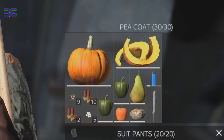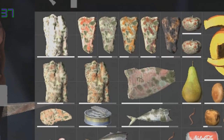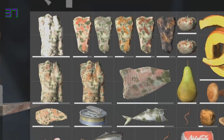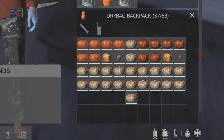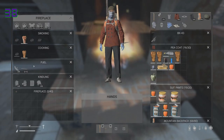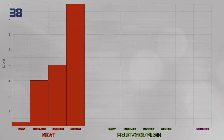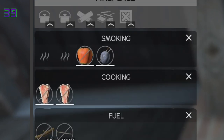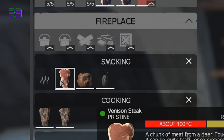Food now rots over time but rots 2.5 times faster inside your inventory. Raw meat will rot in roughly 2 hours and raw fruit and raw vegetables will rot in roughly 4 hours. Cooking food extends the lifetime of food tremendously, with dried meat lasting up to 8 days when not in your inventory. Drying food can now be done in the smoke slots found in fireplaces, drying fruit in 30 seconds and meat in 2 minutes.